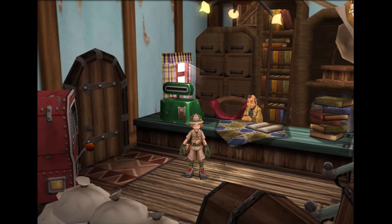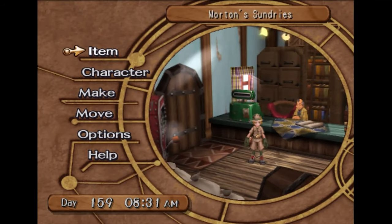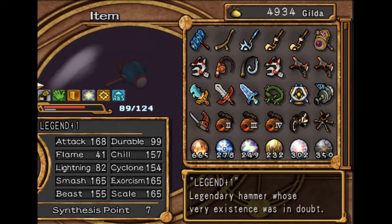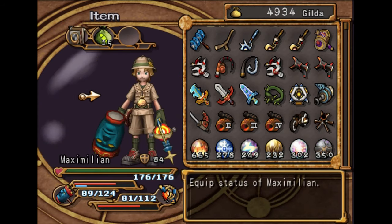Hey everyone, how's it going? It's me, it's Korzak. Welcome back to part 45 of the Platinum Walkthrough for Dark Cloud 2. So, in this episode, I'm going to show you how to max stats without doing literally anything.